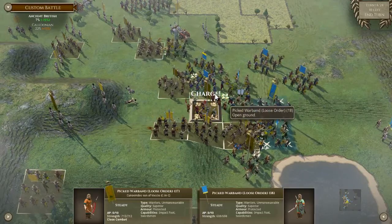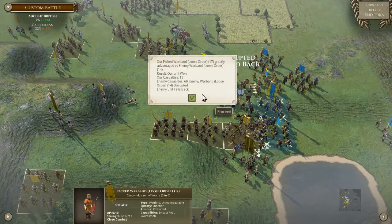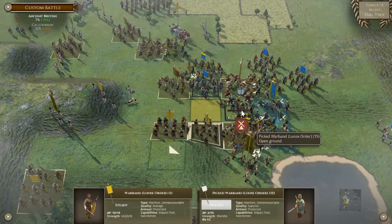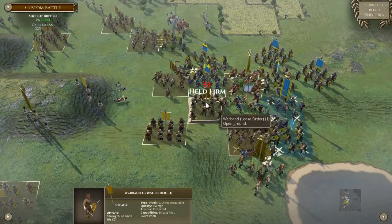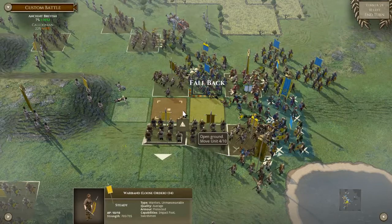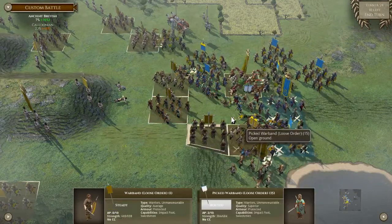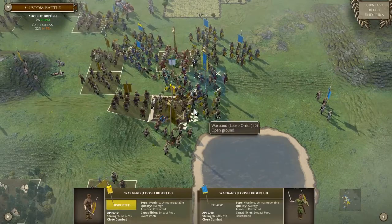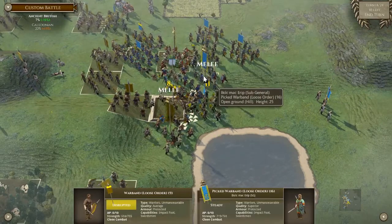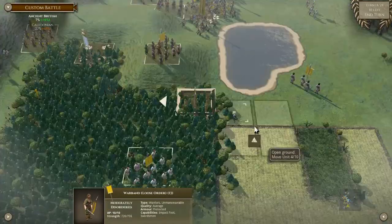Let's let him make the charge. Bad magic there. We're going to get hurt here — hold firm. Let's make him make the decision. Oof — surprisingly held.